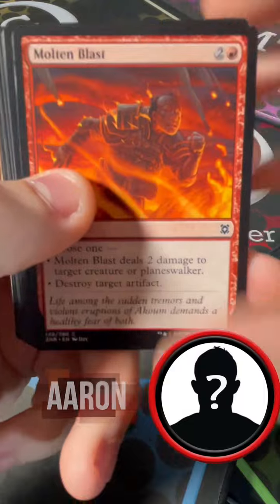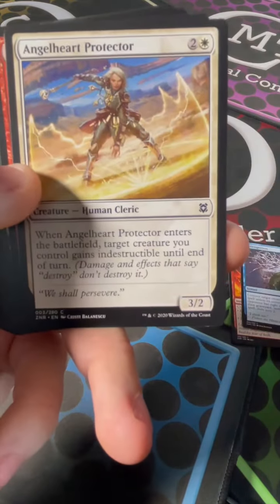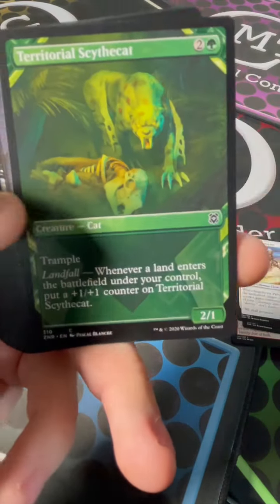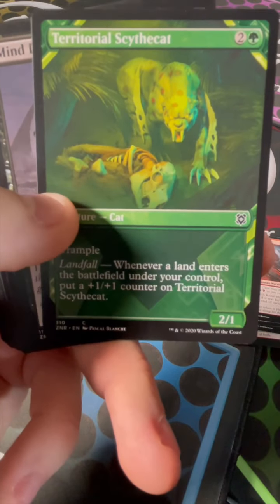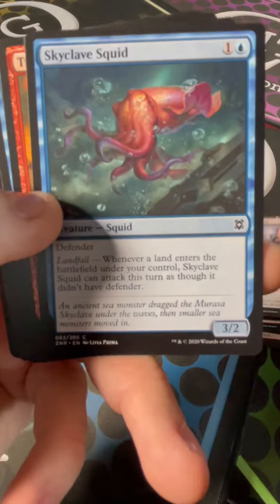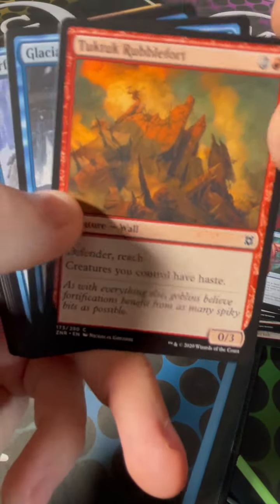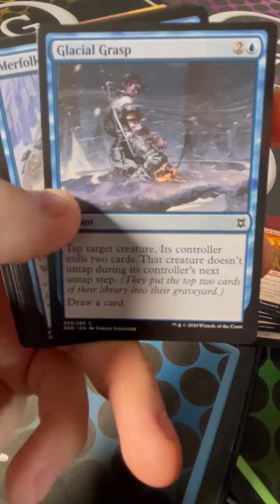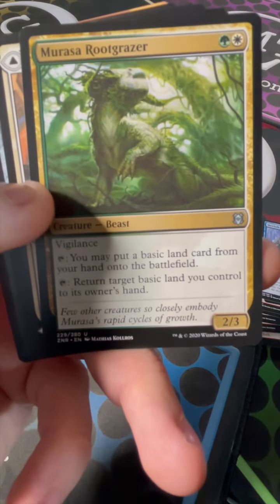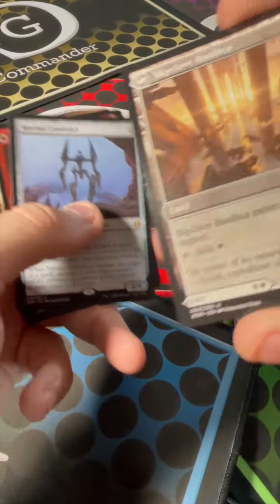Alright, looks like we've got a Molten Blast, an Anti-Cognition, Angel Heart Protector, Scorch Rider, Territorial Scythe Cat — deadly. We've got a Mind Drain, a Skyclave Squiggly Squid, Tuck Tuck Rubble Fort, Glacial Grasp, Merfolk Falconeer, a Mirasa Root Grazer, Skyclave Cleric — got the back side on that one.